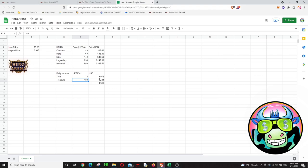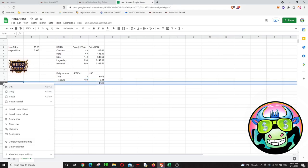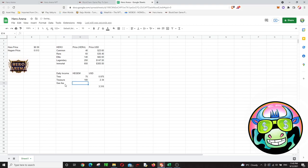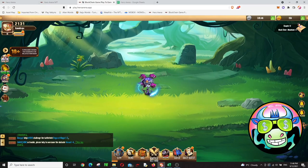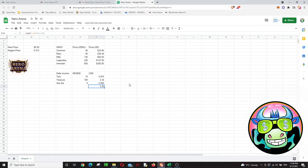So every day you're making this amount. There's also a 5 Hagem gas fee to account for. So every day you can earn about $3.25, minus roughly 20 to 25 cents in fees. I bought one rare character for about 60 HERA, which at today's price is around $35. Making $3 per day, the ROI is about 12 days.